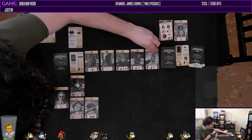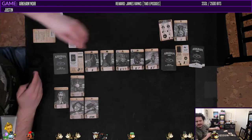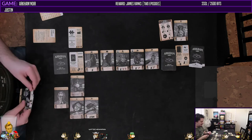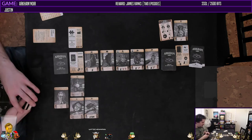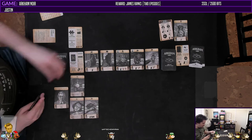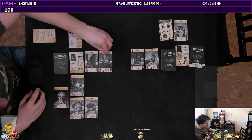Oh, look at that — it's Brown Jenkins! You love Brown Jenkins. He's a good guy. Yeah, we need five of those puzzle pieces. We have two currently in the display, which is nice. So we're going to draw this card and then have all these scoot over.